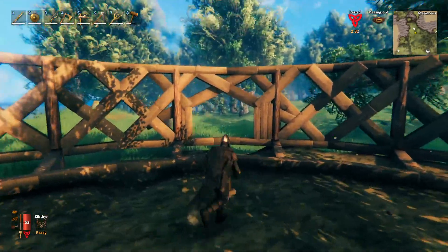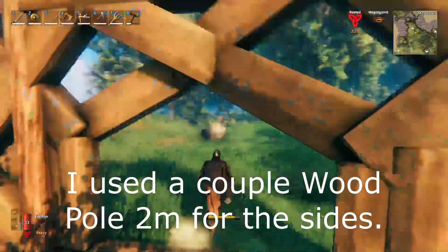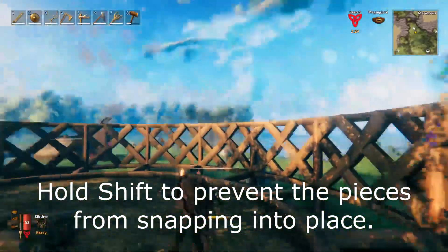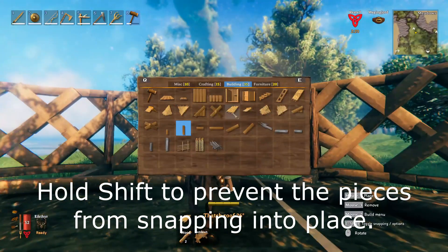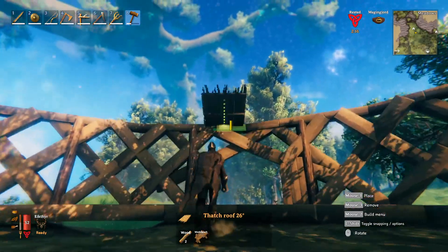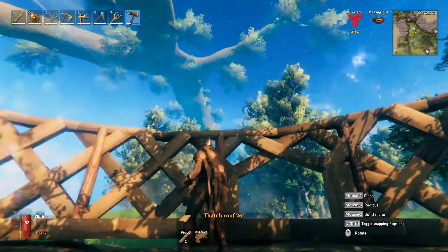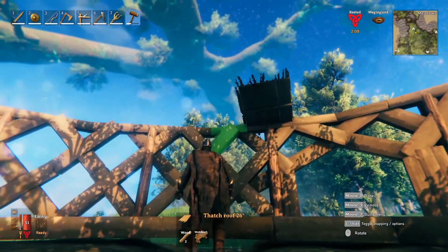Okay, that's going to be my entrance — that's all I need to do to it for now. Later on we'll address the entrance way once this is finished, but right now we're just marking it out. Now it's time to add some of the roof. Grab your 26-degree thatch roof and start on each one of these T-shaped things with the core supports on them, slapping those things down over every single one.